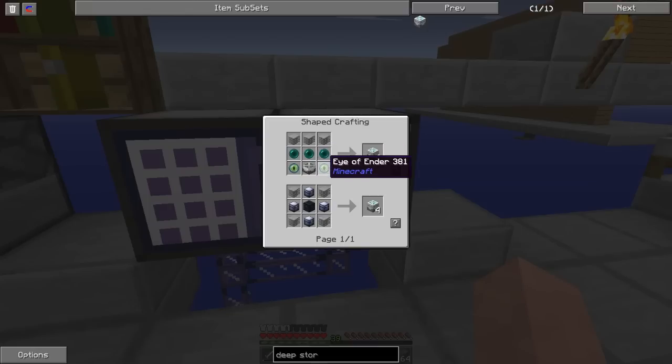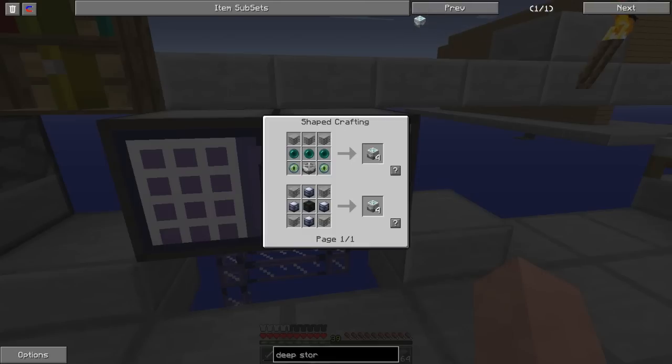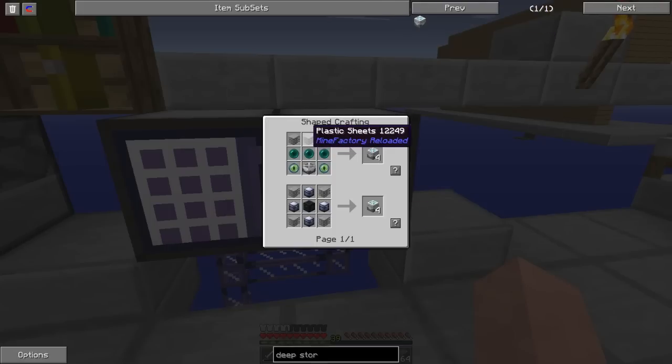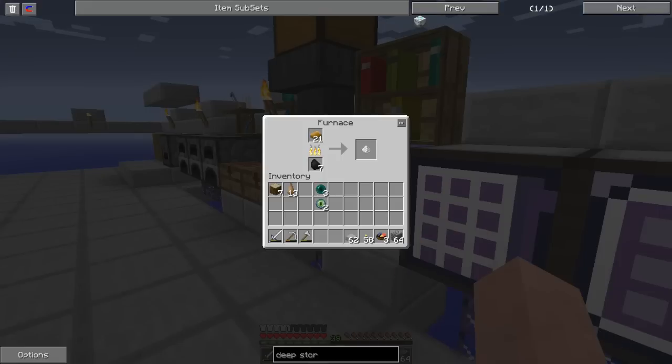I can make reinforced strong boxes and Eye of Enders. How many Ender Pearls do I have? I have two Eye of Enders. I have plenty of Ender Pearls. So three of those plastic slowly getting cooked up.